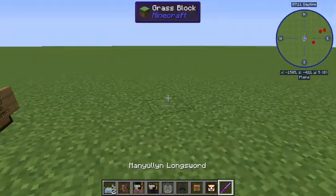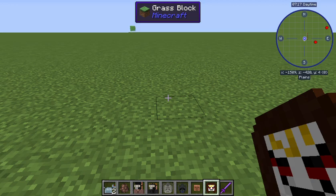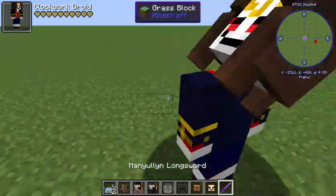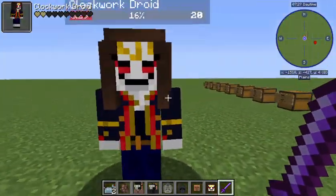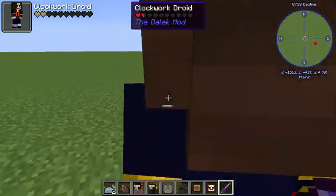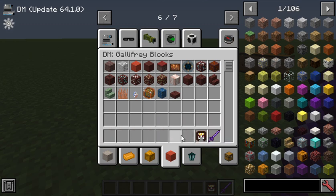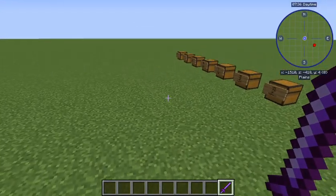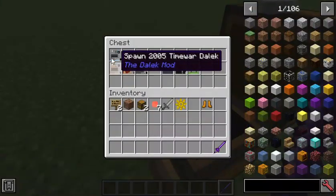After that we have the Clockwork Droid, which were featured in series two - something to do with a fireplace. These are super cool. Now if we delete these villagers, I'll show you some more mobs and some Daleks.